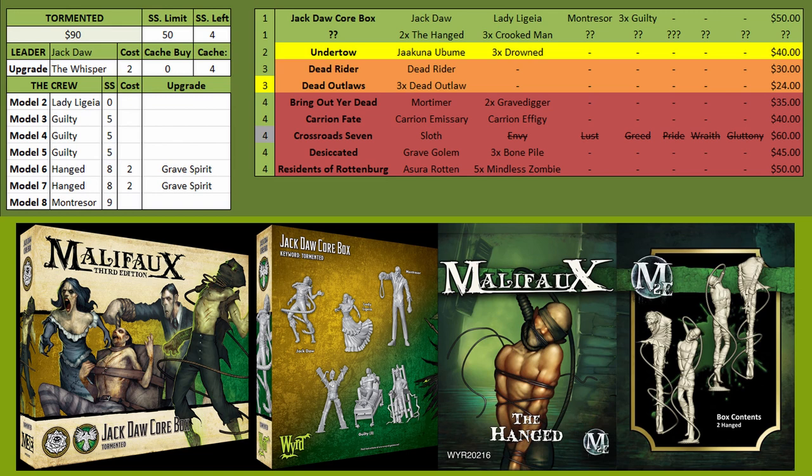The Hanged attack movement, they Stagger things, they can use soulstones, and they treat the Black Joker as the Red Joker — and vice versa, so if the enemy Red Jokers them it becomes the Black Joker. Just a great piece. For Crooked Men, don't worry about finding the M2E boxes — once the box does come out I assume it'll be Hanged and Crooked Men in one box, probably around $40, so definitely get that when it's available.